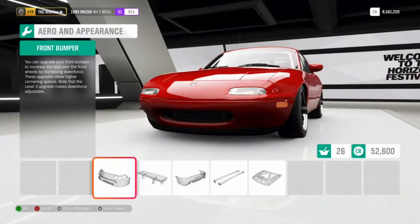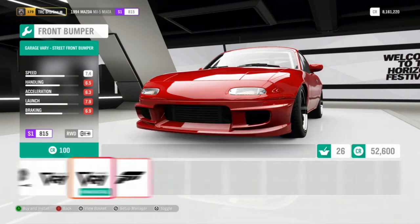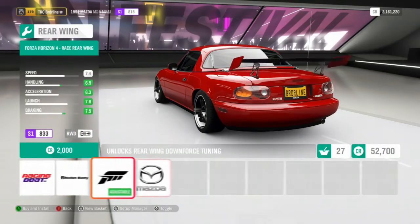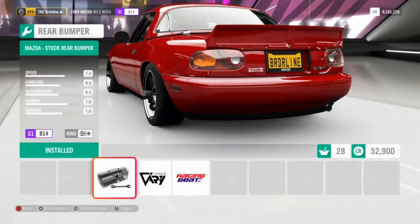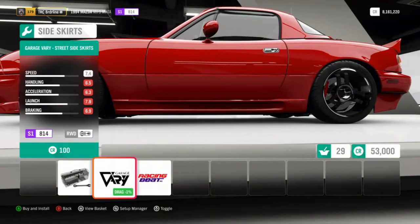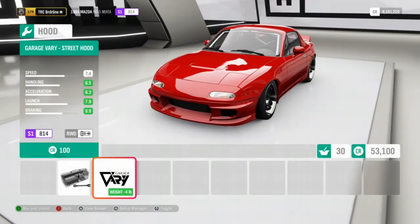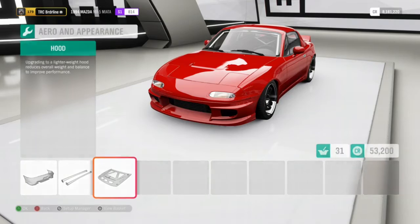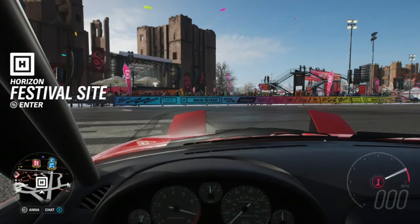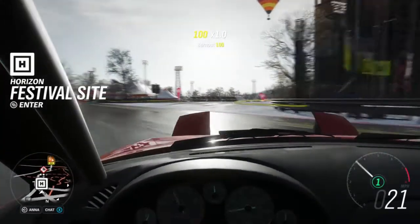Now it's aesthetics — we're going to rice it out a bit. We'll go with this front bumper, a rocket bunny spoiler, a cool rear bumper, side skirts, and throw a hood on there to make it look a little different. That's completely personal preference. Now that we've got all our upgrades done, let's go for another spin and see how she drives.